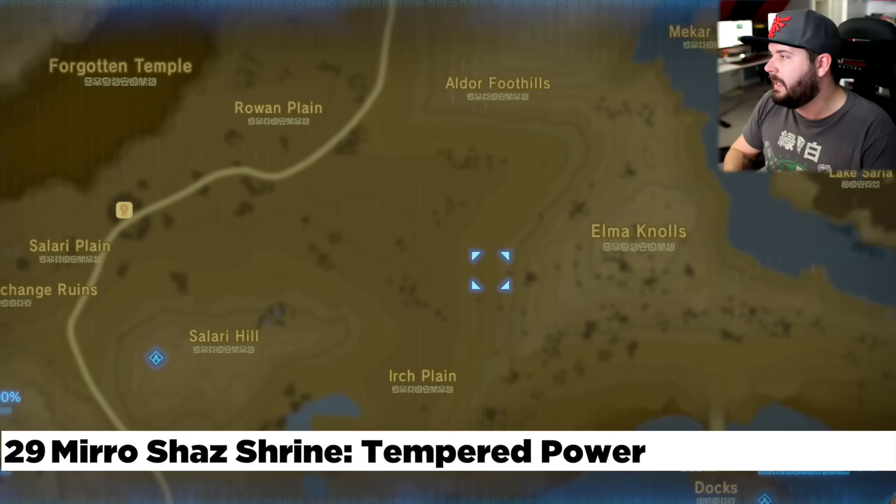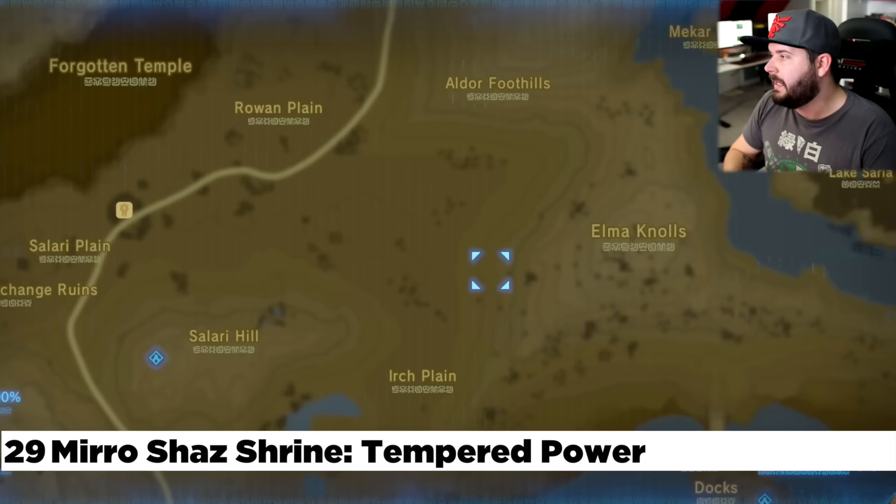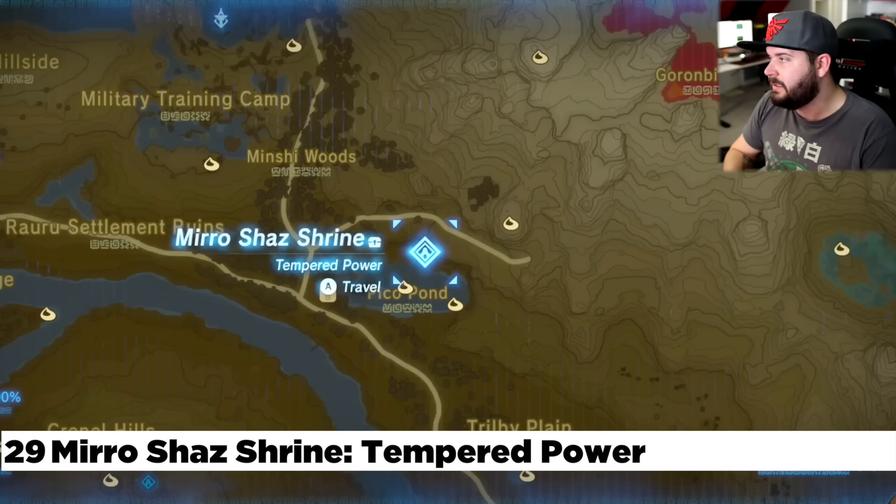Making our way from the Serene Stable, we're going to head west to the Woodland Tower. From Woodland Tower, there's one right here at Pico Pond, right next to the Woodland Stable — right out in the open, pretty hard to miss.